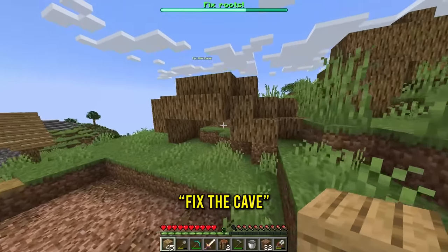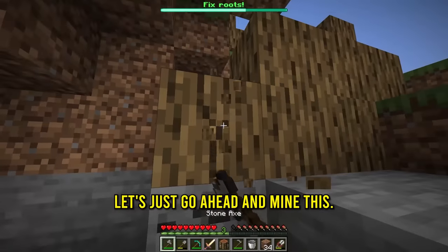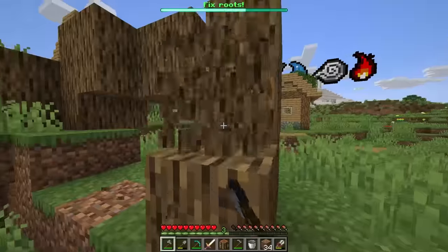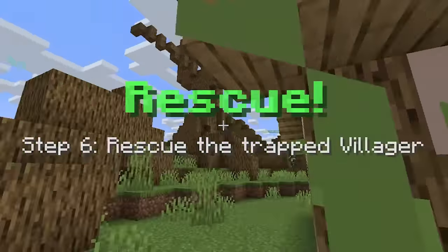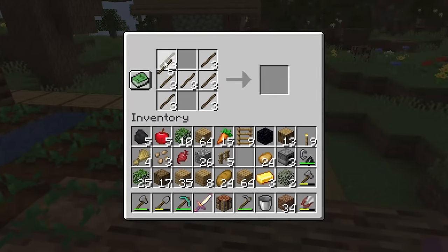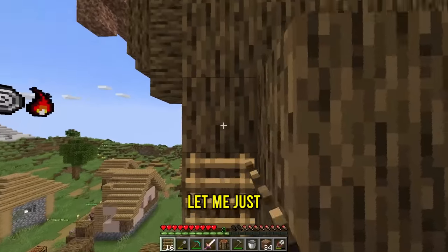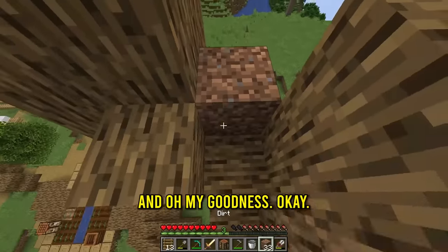Next up, we got to fix the cave. Blobs of the cave. It's kind of blocked off. No problem. Let's just go ahead and mine this. And that's a job done. Rescue - rescue the trapped villager at step six. He's up there. Let's get some ladders made. Hopefully this is enough. There we go, 18. Let me just go all the way up here. He should have an easy way down now. Oh my goodness, let me just make sure he doesn't fall off here.